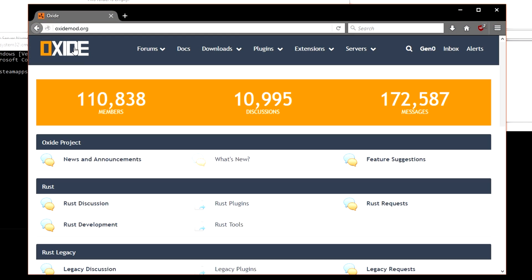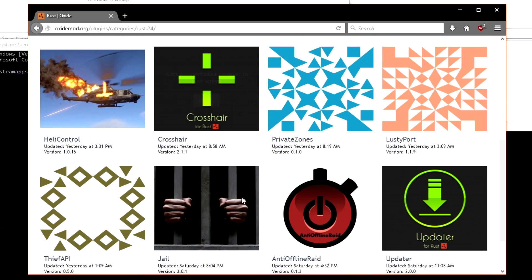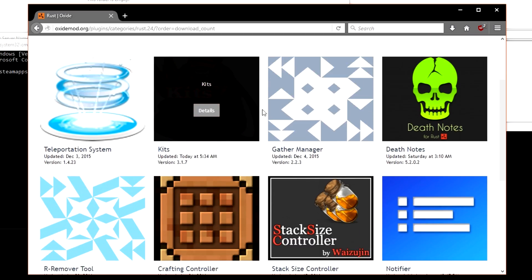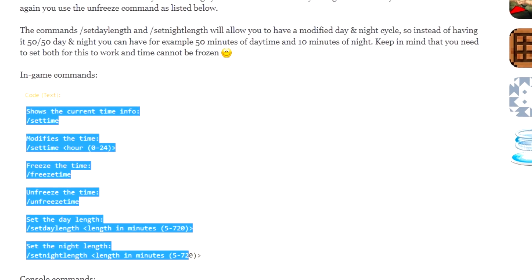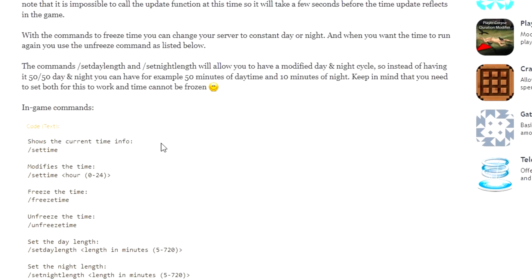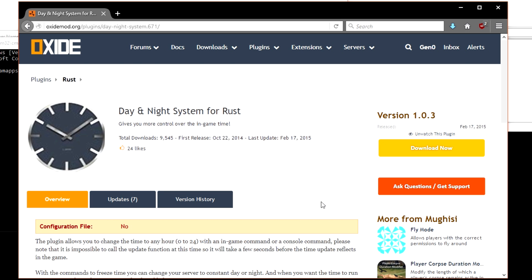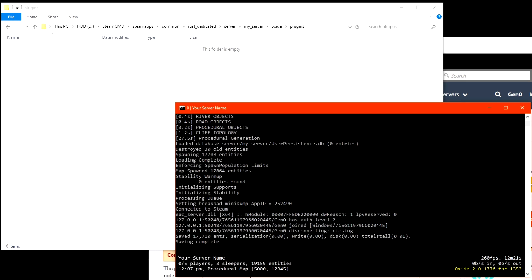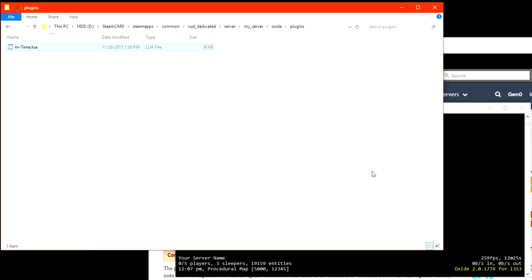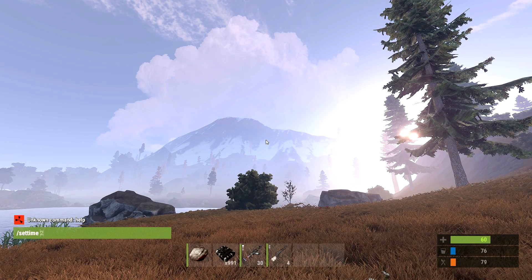Now that we've loaded Oxide, we can start adding plugins to really take advantage of the server. Go to the Oxide main page and you'll see a link for Rust plugins. There are hundreds of plugins you can add that all do entirely different things. Most developers put instructions and available commands on the page. Once you find plugins you want to add, put them in a specific folder: your main Rust dedicated folder, then server, my server, Oxide, and plugin. Just drag and drop the plugin file into this folder and in the server console you should see that the plugin was loaded.